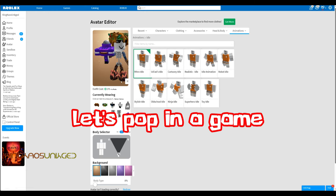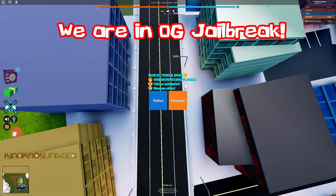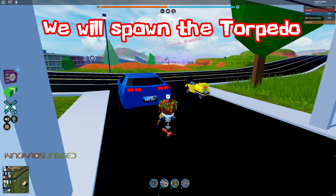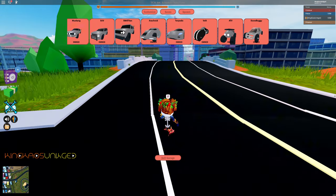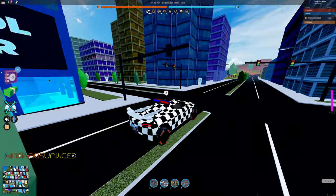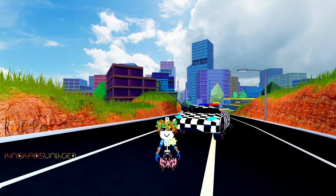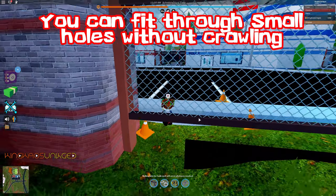Let's pop into a game. My friend did the same avatar, but with the bear mask. We are in OG jailbreak on the police team. We will spawn the torpedo. Here is a view of the avatar — you can fit through small holes without crawling.